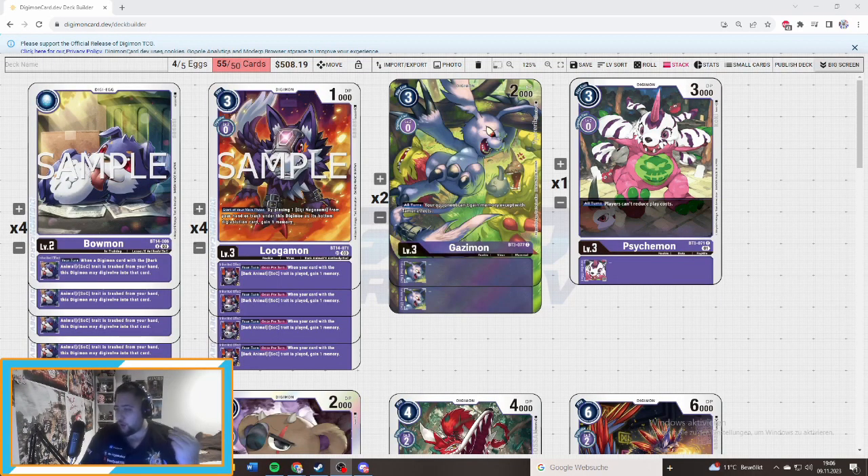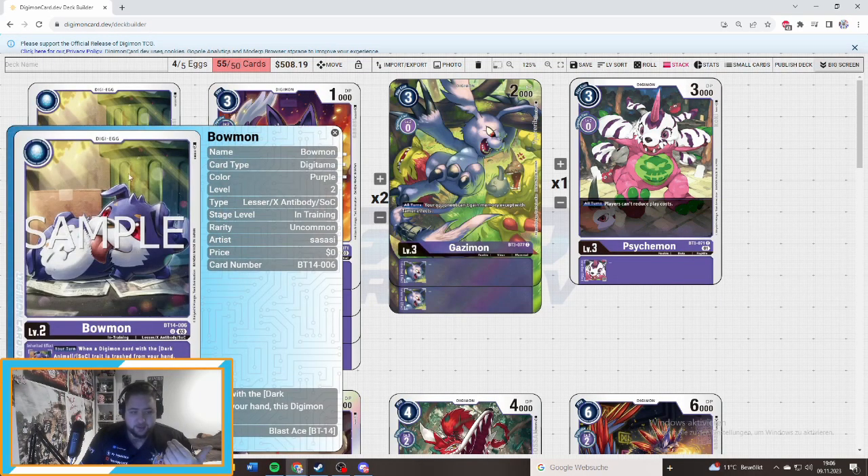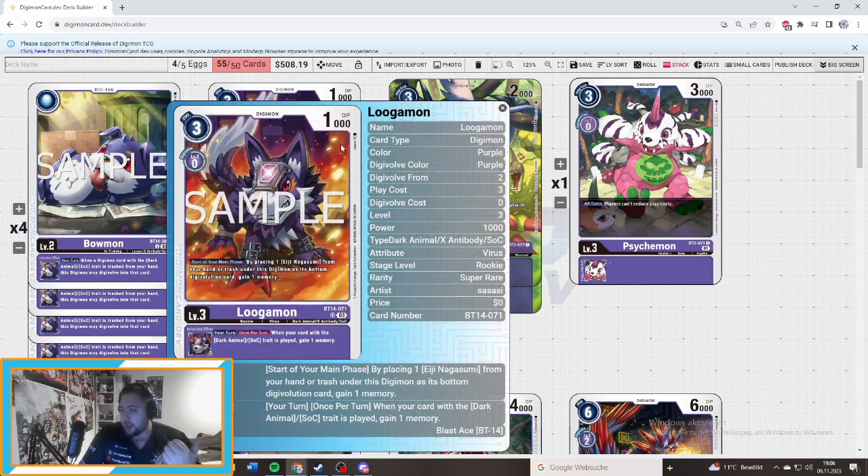We're now at the deck profile. We start off with our egg — Bauman. Bauman says when you use a money Digimon card with the Dark Animal/Socket trade, it is trashed from your hand, and you place one into that card. That makes it pretty cool. And we've got our rookie.